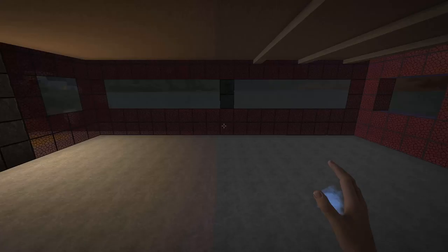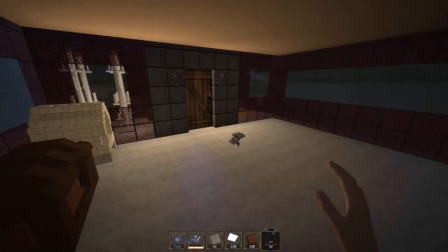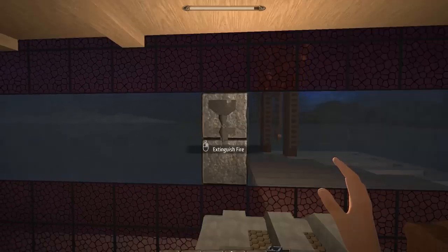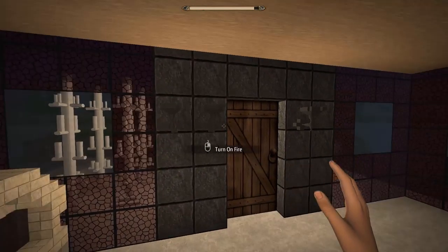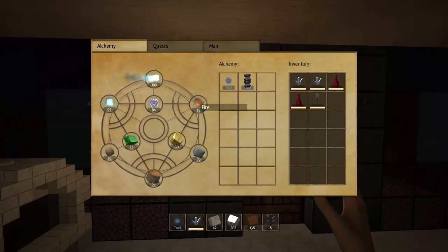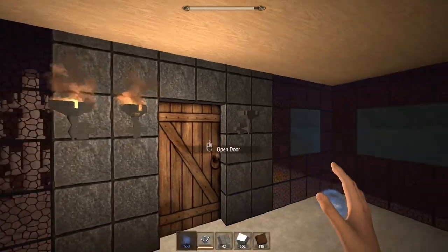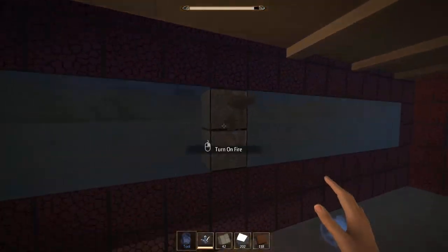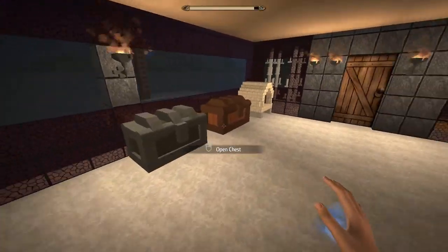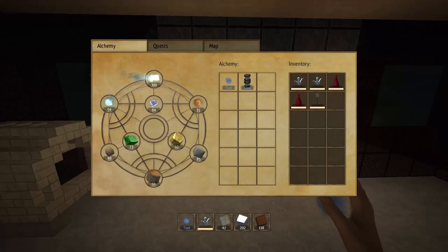Before we continue, let's go ahead and make a sconce real quick to go right here, and turn on all of them in here. Give us a little bit of light. Actually, I kind of like that — let's go ahead and make one more.